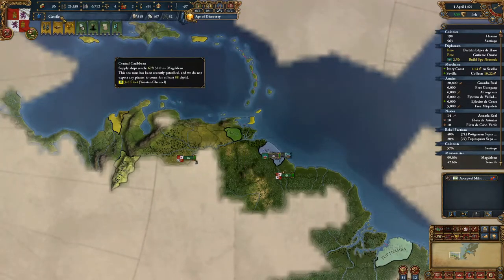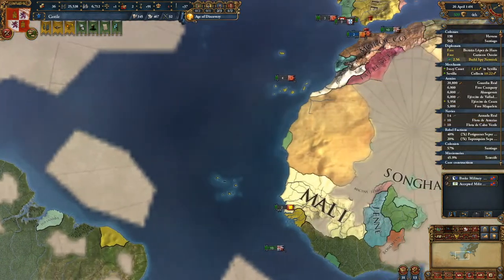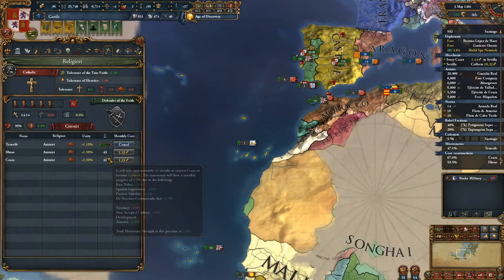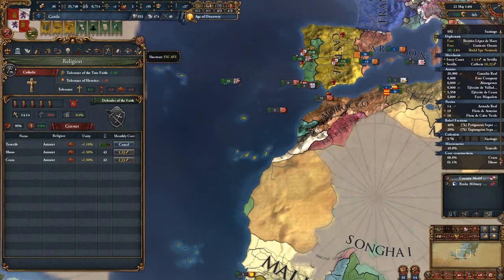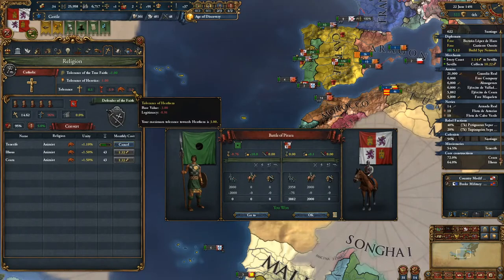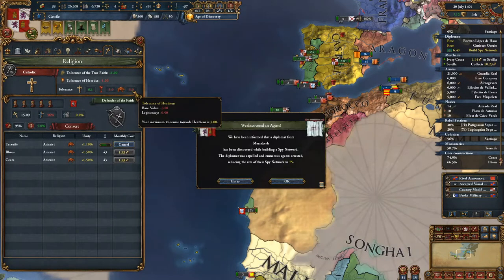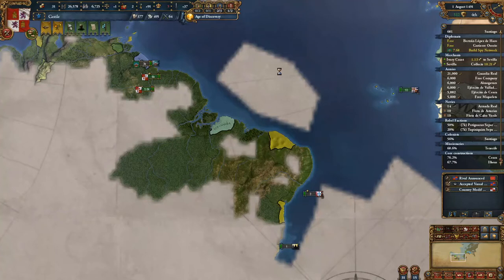We can claim anything in the new world because of our ideas. So that one missionary is done. We were making cores in all of the other places that had any problems at all. You'll notice that legitimacy also deals with tolerance of heathens. So in these provinces that are not Christian, that legitimacy is not only minus 91 for itself, but on top of that, the tolerance of heathens is 0.9 higher as well. So it's something to consider and think about.